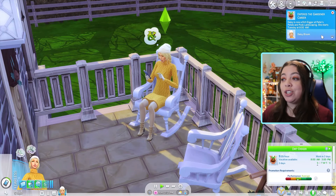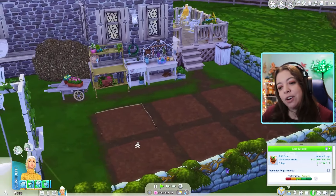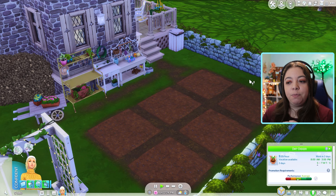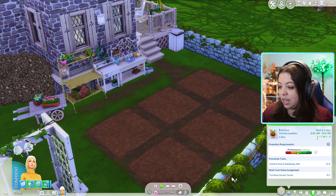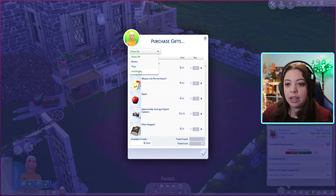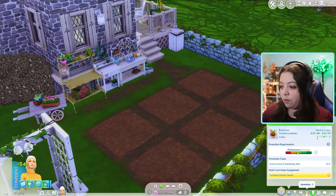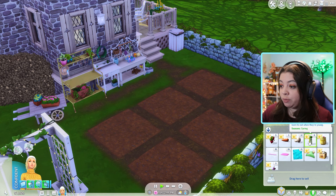She'll start Tuesday at 8 a.m. and we have a work assignment to purchase some garden seeds. I did go ahead and give her some plots from Cottage Living because I want to try growing some oversized plants and maybe win one of the Finchwick fairs. Let's go ahead and purchase some seeds. Since we're in spring, let's do a seasonal spring plant. We got crocus, and we also have strawberries, carrots, mushrooms, and green peas.